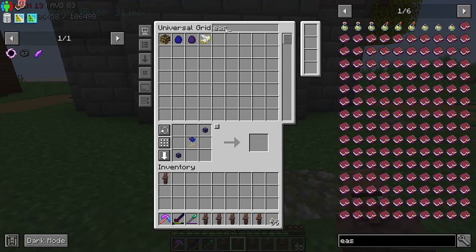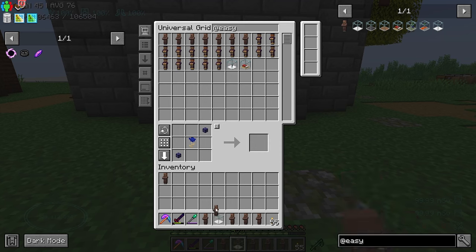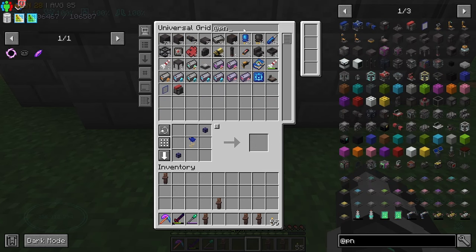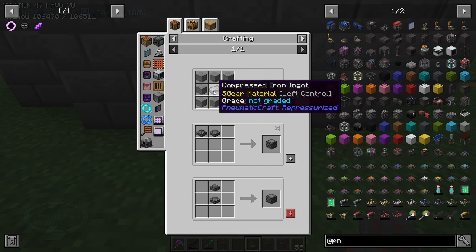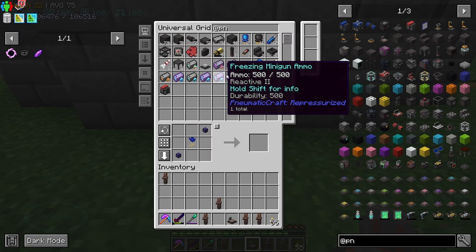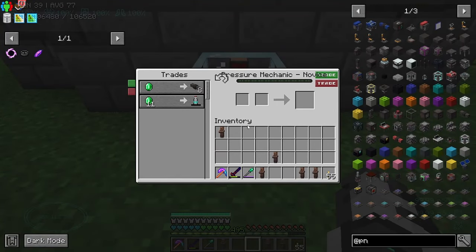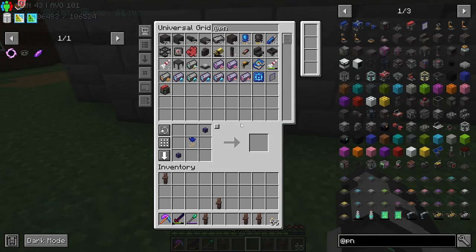We're going to start off with some easy villager trading. Look at all the Kevins I've got in here - none of them had anything useful for us to buy, which was kind of annoying. Put down the trader right there and in Pneumatic Craft there's a charging station. You have to make some reinforced stone which comes from compressed iron. You can make compressed iron relatively easily - just get some TNT and set it off next to some iron dropped on the floor. You use the charging station and it turns the villager into the mechanic. Terry - you are awesome, we love Terry.